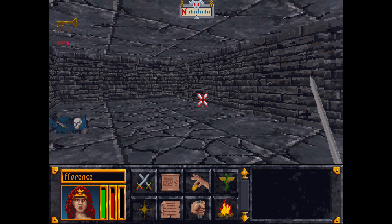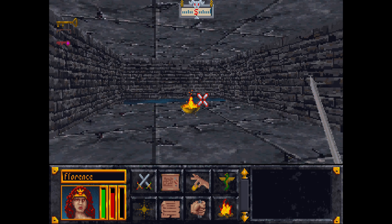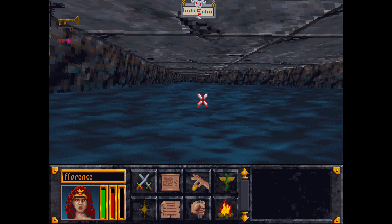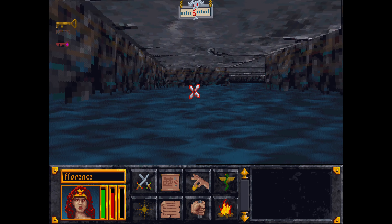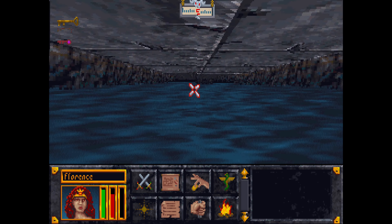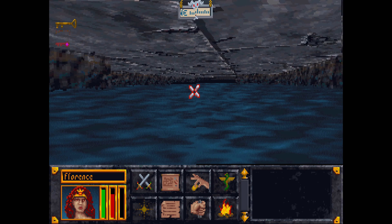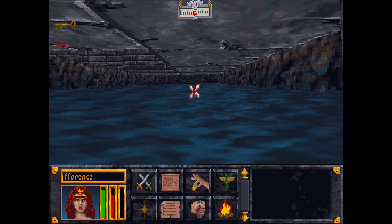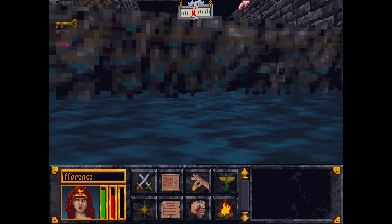I think I'm seeing a pattern here. First there was the area with the dark stone walls and the lizard men, then the caves full of orcs, now these brick corridors full of zombies. And each one had, at least so far as I am aware of, a single key.